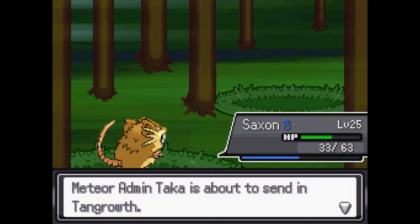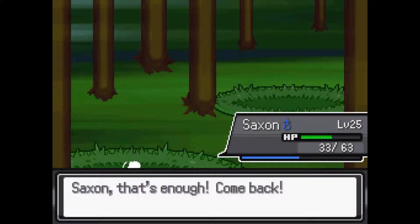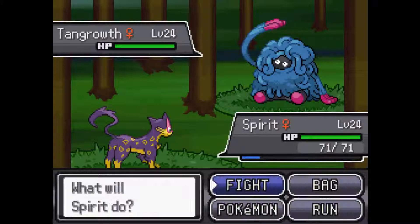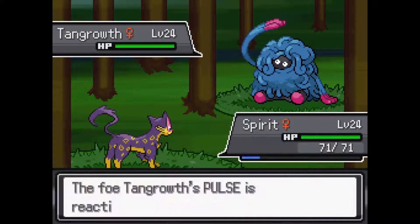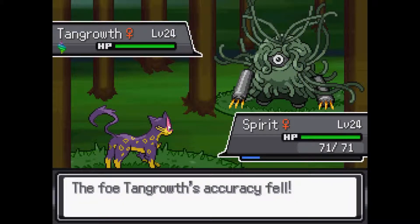We finally took him out. Oh wait, this guy does have a Tangrowth too. If this is the same thing as before, I'm gonna go to Spirit and attempt what I did the first time. I think I mentioned that I wanted to go to Spirit before, and the reason is I can use Sand Attack, because that worked really, really well the first time.